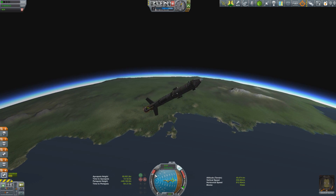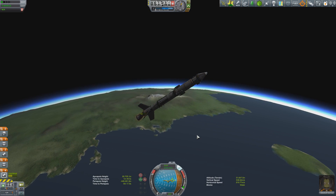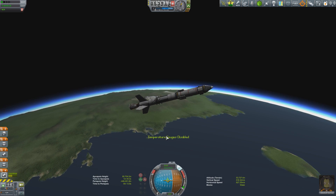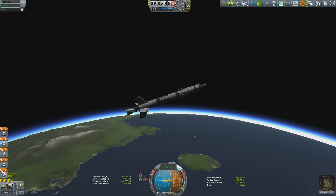Just short of 50km up I kill the engines — we have enough velocity to proceed out to an apoapsis of around 80km. Once we hit apoapsis I'll complete the orbital burn and then hopefully go directly into the Mun transfer burn.